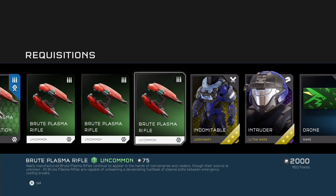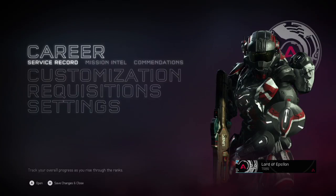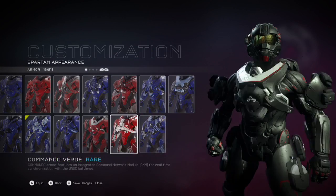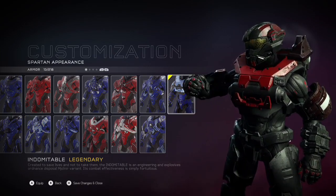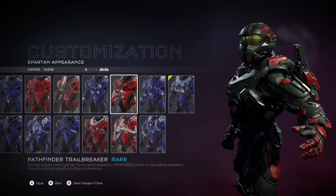I'm pretty happy about that. Let me just put Jorge's armor on real quick. I really wanted to get Emile's helmet, but I did get Jorge's armor, so that's pretty sweet. I like that a lot. It's pretty cool, and I got Carter's helmet on right now, so that's pretty cool.